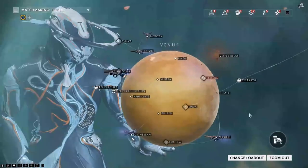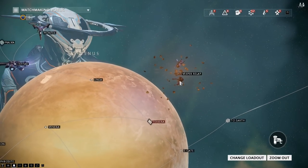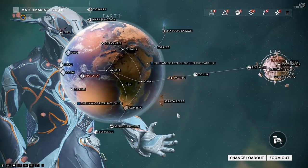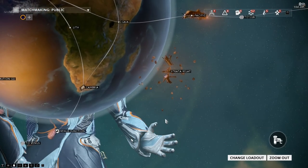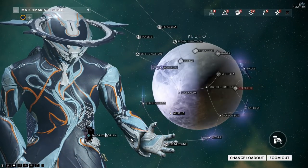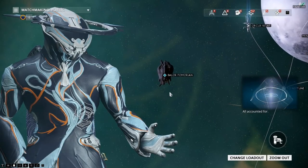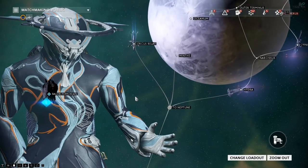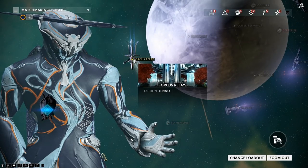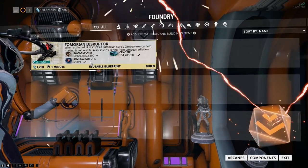It will actually destroy the relay. This is basically what happened — if you go to Venus to the Vespa relay, you can see it has been blown to pieces. The same goes for the one on Earth; the Strata relay is in pieces. If we don't stop this thing — there it is on the map, just a floating Fomorian — the Orcus relay will get destroyed, leaving only two relays left.